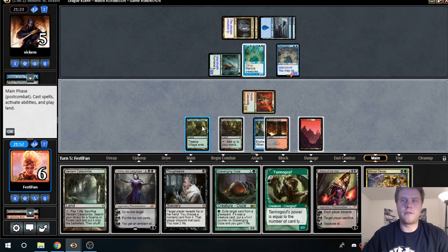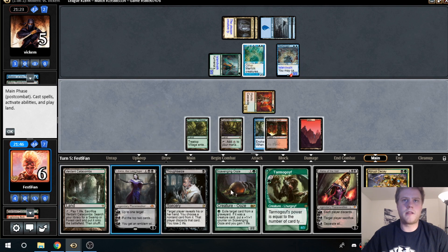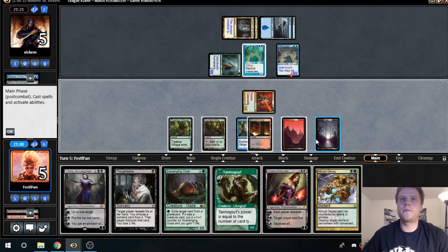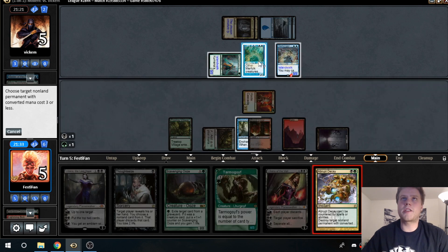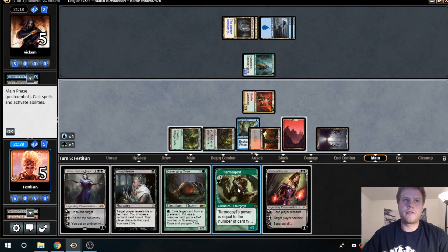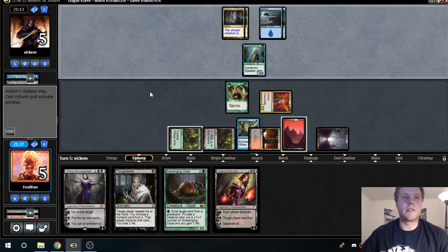We're going to have to settle for green-black. We're going to untap and go get a Swamp because we don't want to take any more damage. Get a Swamp, go green-black here — Abrupt Decay the lord, which also gets the Harbinger. Cast a Tarmogoyf and see if that'll get us there.